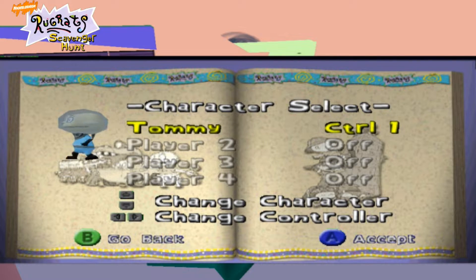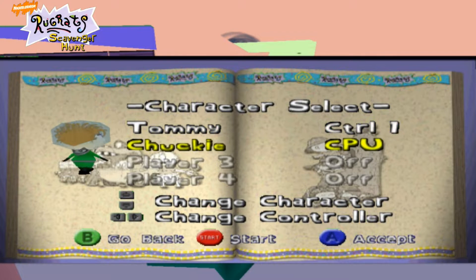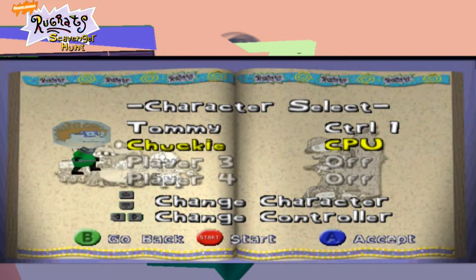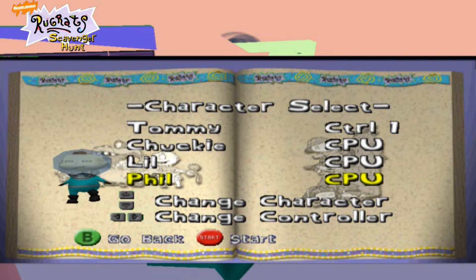Now, I need to pick a character. I'm going to be Tommy, as always. Now let's decide — we're going to play together. And start is this button, I think. Oops. Which is the start button. There it is.